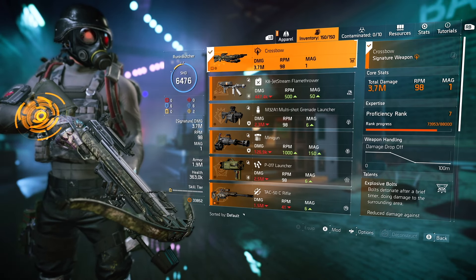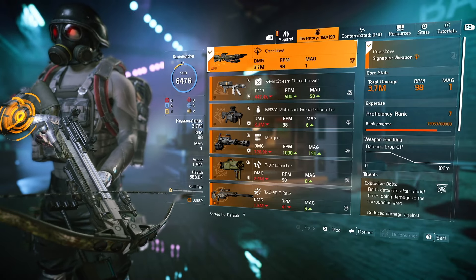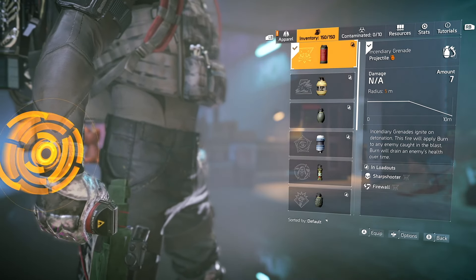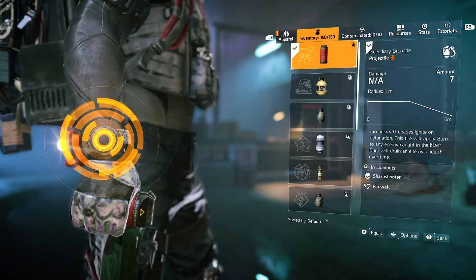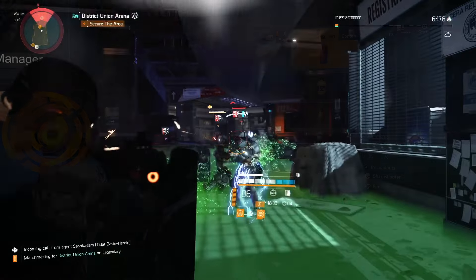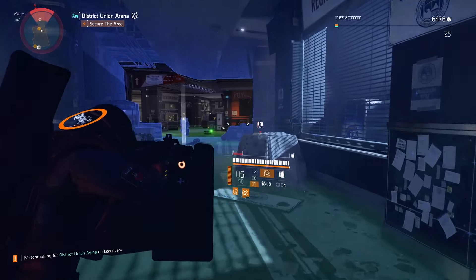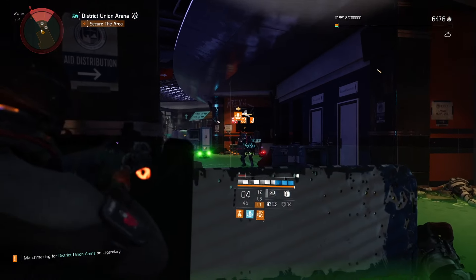For specialization we will rock Survivalist — we get increased protection from elites, a medkit that heals not only you but your teammates, and status-affected enemies receive more incoming damage. We can apply status effects with fire grenades, great for crowd control. With the Scorpio shotgun or Saint Elmo's Engine exotic assault rifle — Scorpio works a bit more efficiently because you don't have to stack it as much; just make a couple shots and enemies are shocked.